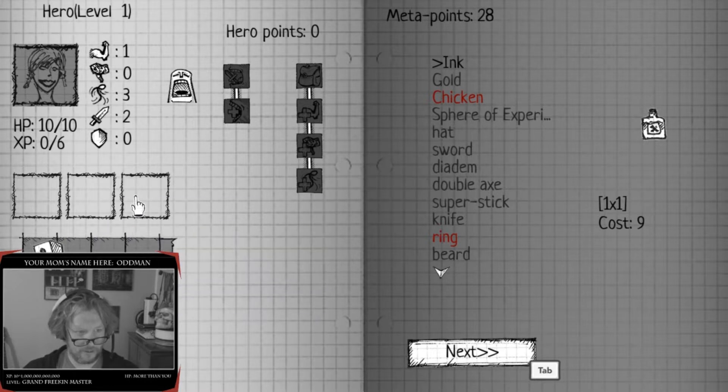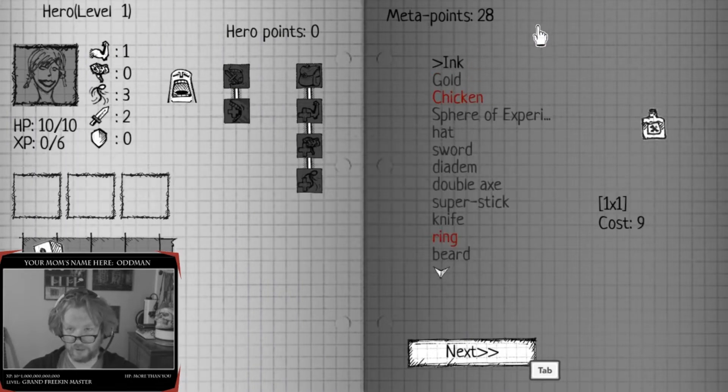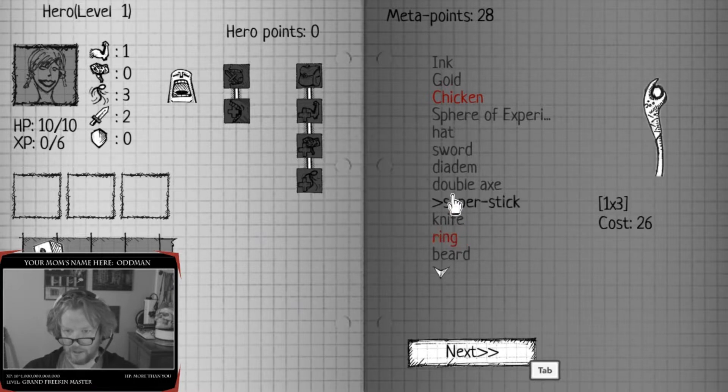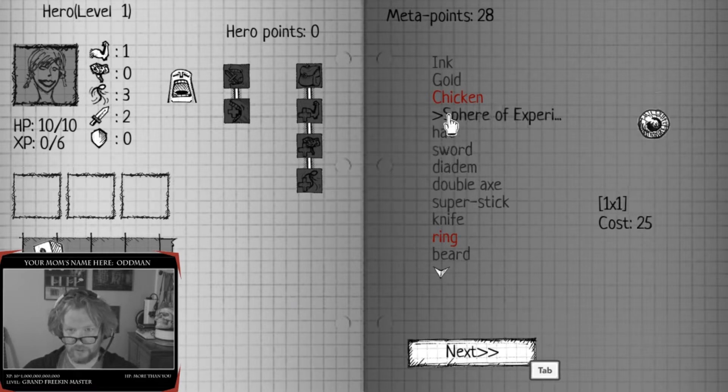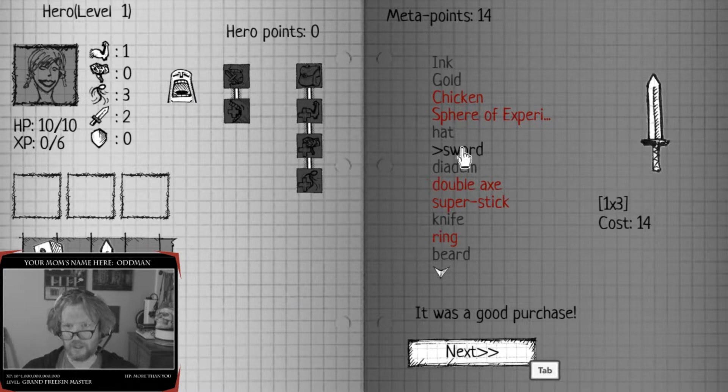Reasonable dices of the night - what the hell is that? She is different. Meta points 28 - so these are the things I can start with. I can have... this is weird, did I not have this before? But I want the chicken. Gold ink. Sphere of experience. Hat. Sword - well I'm taking the sword. Okay now I'm down to 14.